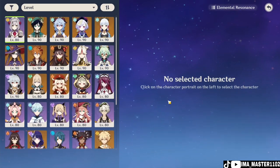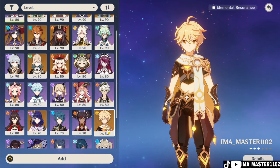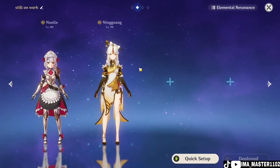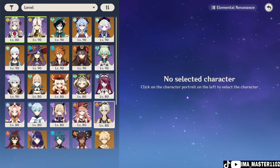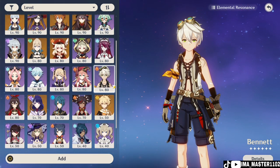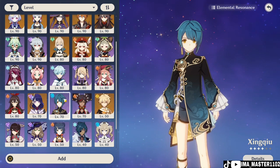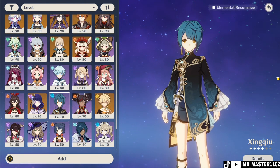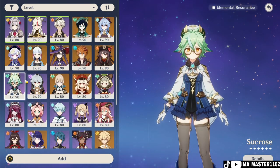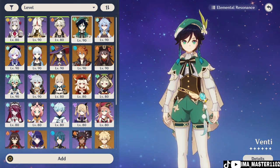For team composition, you want Noelle as the DPS. Next you want a Geo battery — it can be the Geo Traveler or any Geo character. For supports, I recommend Bennett since he heals and increases attack, which is very helpful. For the last slot, a sub-DPS such as Xiangling or Xingqiu works well, or you can use a grouper instead of a sub-DPS.